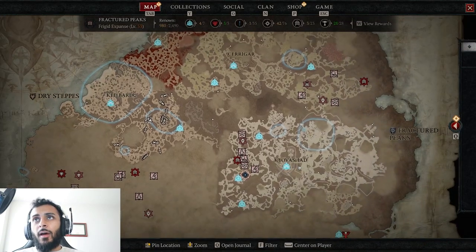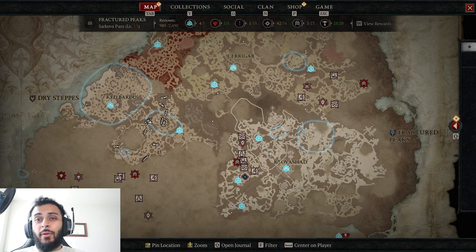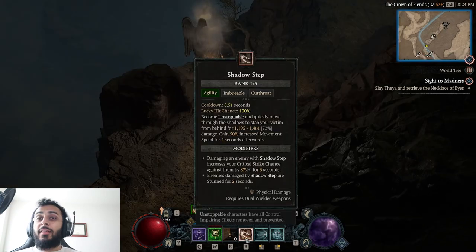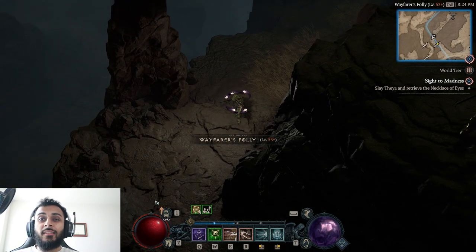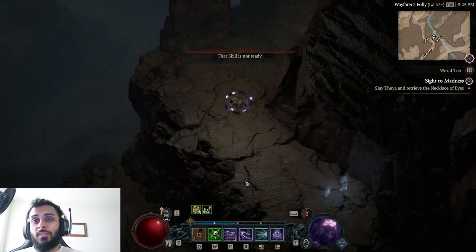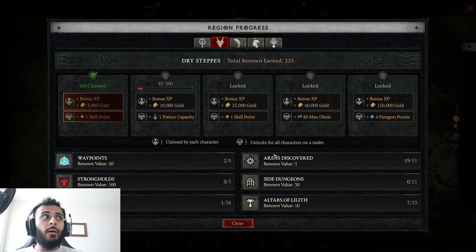This is obviously not my first character. I finished level 100 hardcore and have my full renown on that, but I hopped on my softcore character and made a rogue — specifically because rogues are the fastest characters. They have a ton of mobility: a built-in evade, shadow step which cuts through enemies and gains distance and can go over walls. This is the most mobile class in the game. Even in seasonal, the waypoints, fog of war, and altars of Lilith will stay with you, so once you unlock all of that you're not going to have to worry about it again.